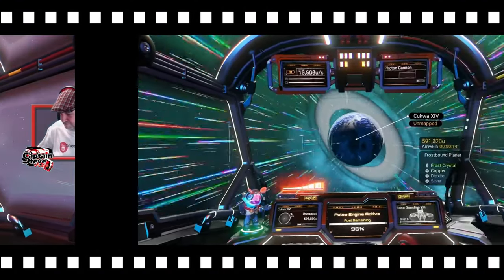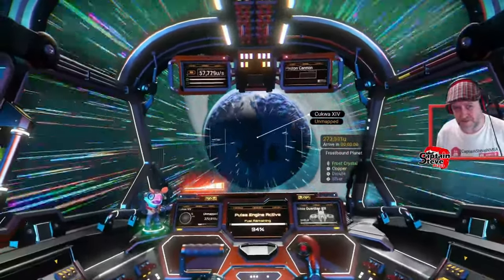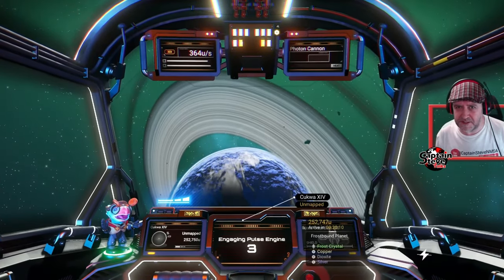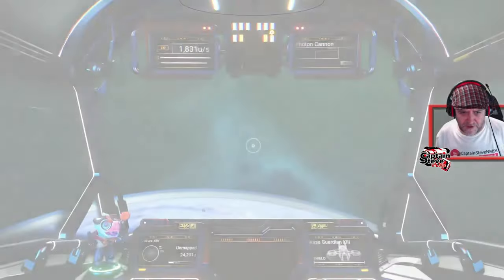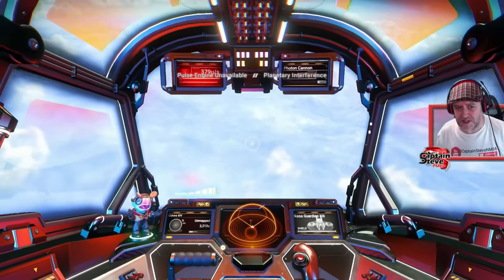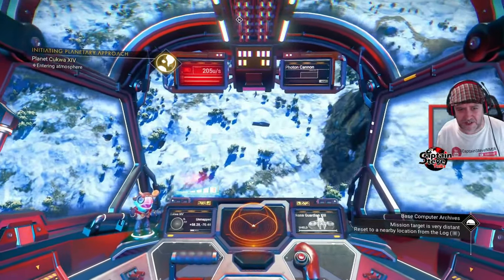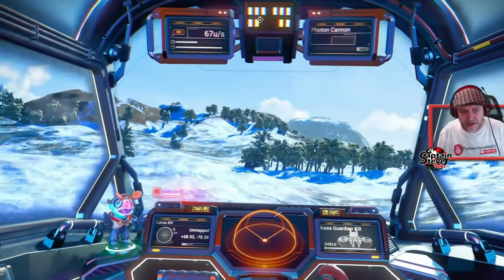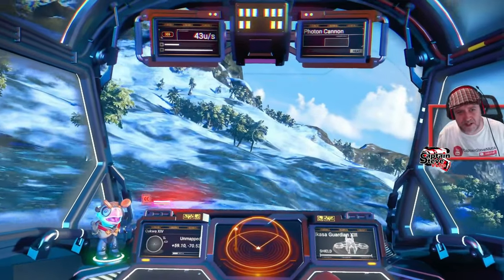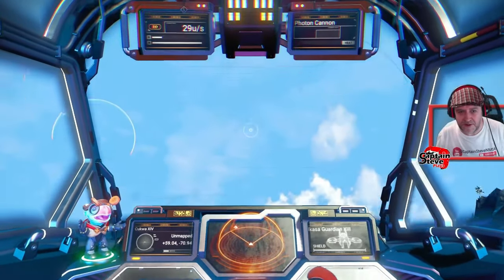I very rarely land on frost biomes, but this update has got me curious about trying to find some that look as nice as those in the patch notes — with the new frozen trees, tubers, and all that lovely stuff. Has it got me re-exploring? Yes, it has. Am I glad that the planets from the patch notes are slightly rarer than I'd like? Yes, because it means I have to explore to find them, and when I do find them I feel like I've physically achieved something.